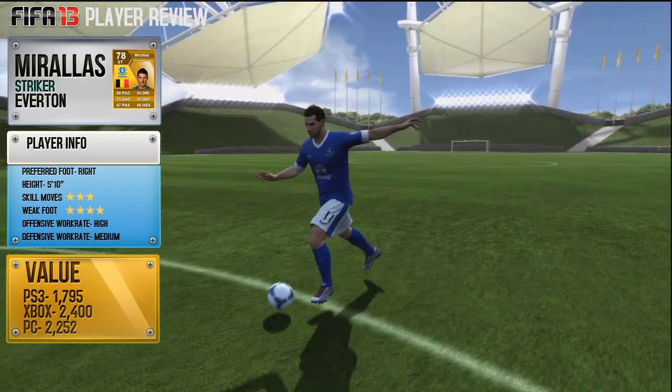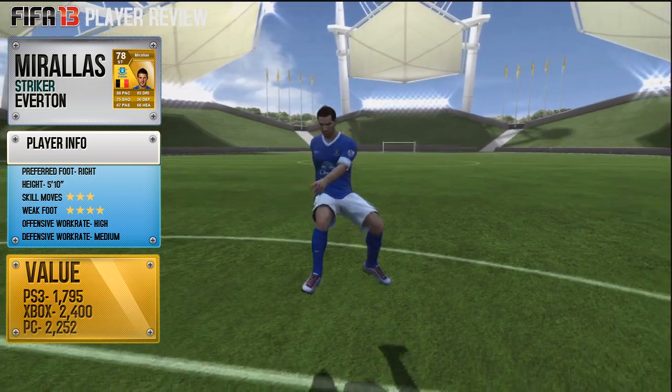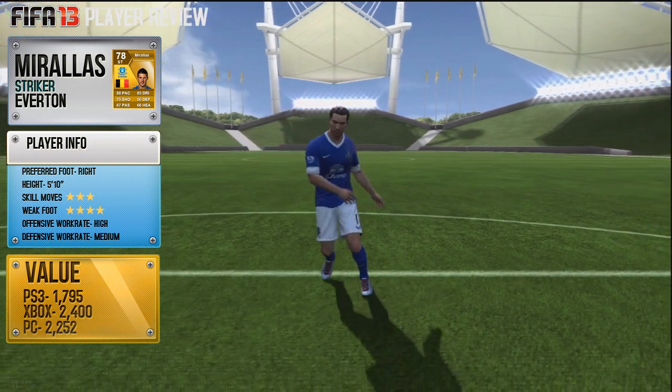So he is a nice all-round player — 78 overall. He has 3-star skill moves and 4-star weak foot, high attacking work rate and medium defensive work rate.